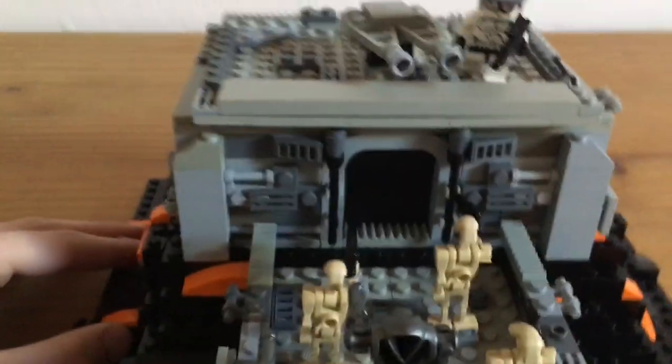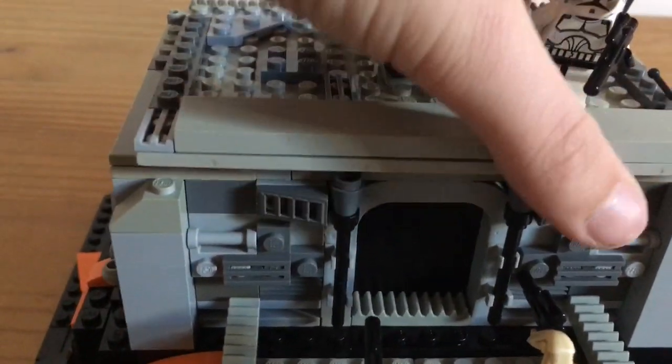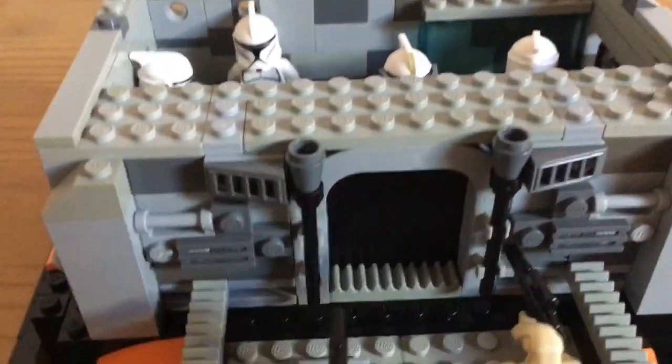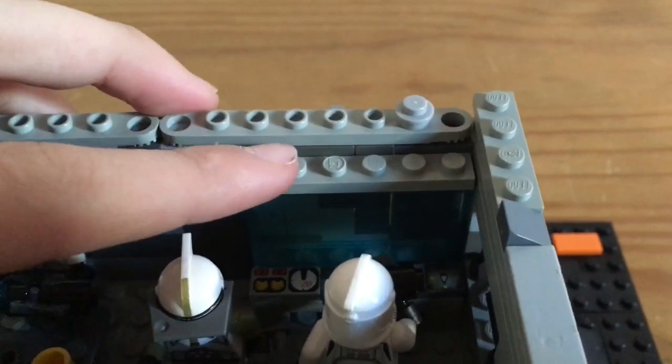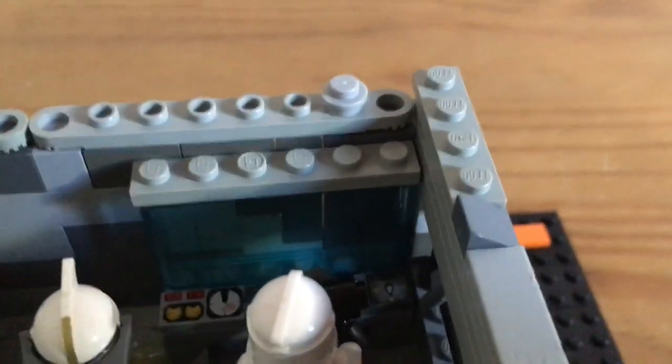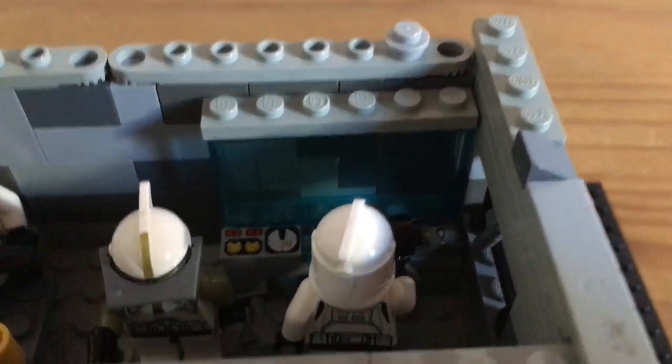Right now I'm going to take a look at the inside. You can take this roof off like this. Right here is a sort of command thingy where they are trying to operate the turret. And look at some cameras.